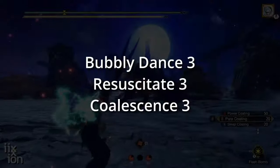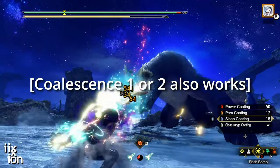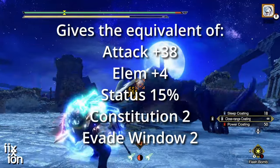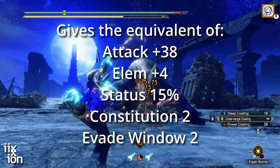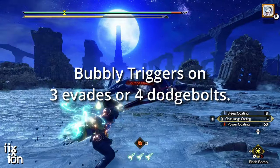Let's take a look at the critical armor skills on my build. First we've got Bubbly Dance 3, Resuscitate 3, and Coalescence 3. This combo gives you Constitution 2, Evade Window 2, Attack plus 38, Element Attack plus 4, and Status Buildup plus 15% just from evading a few times.